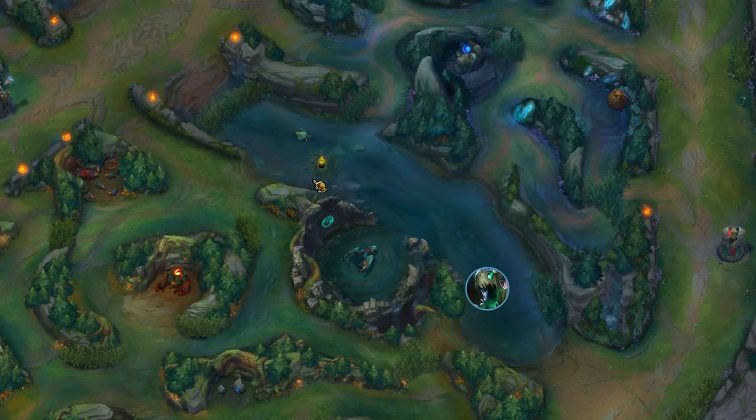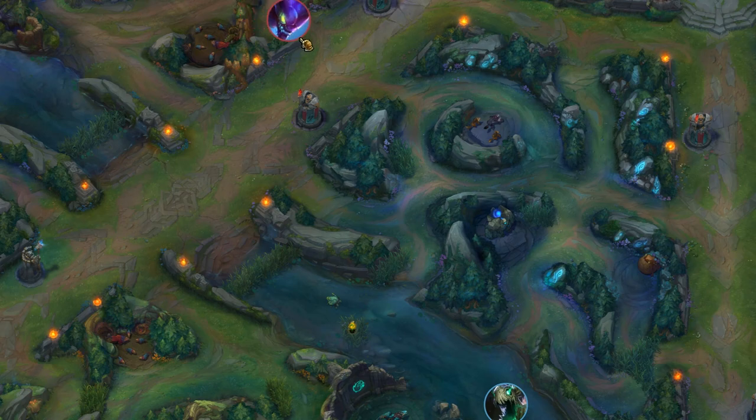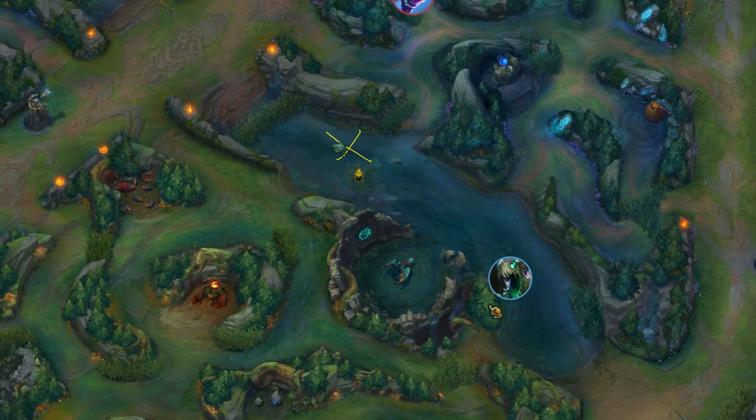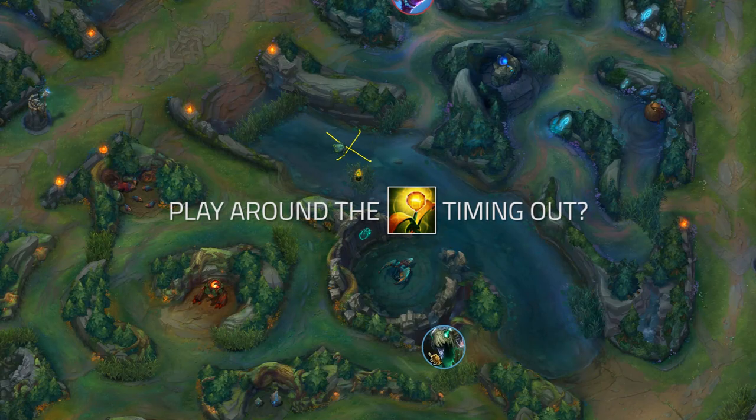If the scuttle isn't in position for this, you can either delay killing it while you go ward or invade, or if you need to get the scuttle right away, just kill it while you have time and get out regardless of if you're spotted. Alternatively, you can also potentially play around the ward timing out and disappearing, but we'll get into that in a second.